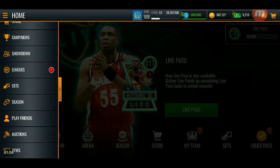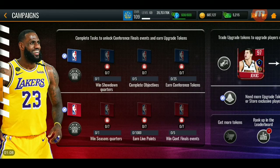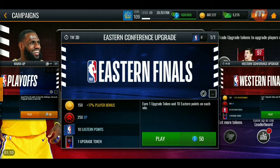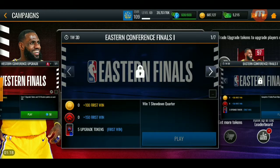Let's hop into the event. I want to get straight into it so I don't waste any time. So as you guys see here, this kind of confused me a little bit. It says earn one upgrade token and 10 Eastern points on each win. So basically after you complete this, you need to win one quarter, win five quarters, win 25 quarters, win 50 quarters, win 75 quarters, win 100 quarters, and win 120 quarters on showdown.